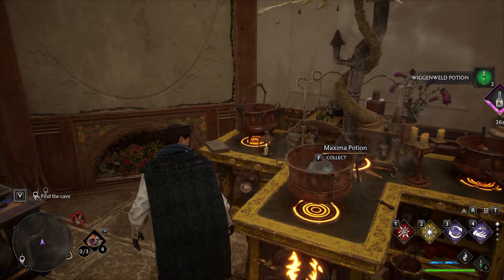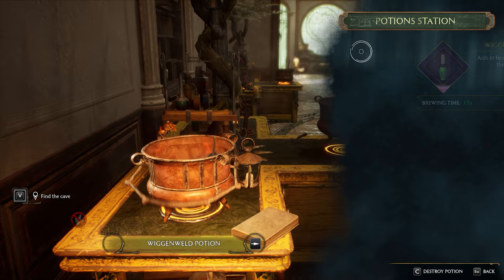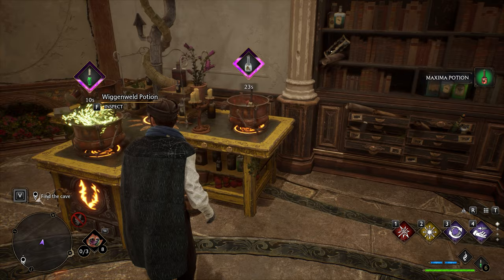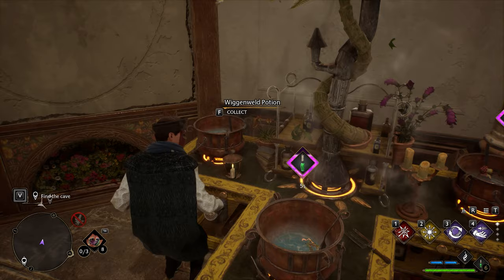You are limited to building up to 7 potion stations at once in the Room of Requirement, which is a fair bit to start off with, making the bigger stations a low priority off the bat. The medium potions station has 2 burners — the spellcraft to conjure this will set you back 1,000 Galleons — and the T-shaped potions station has 3 burners, with the spellcraft costing 2,000 Galleons.